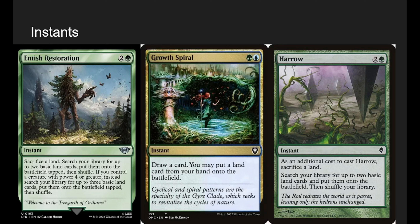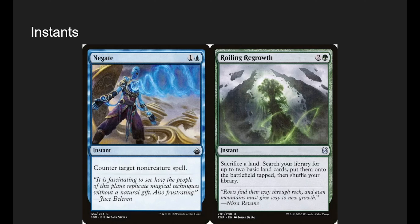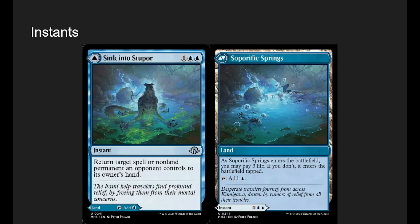Growth Spiral is great — draw a card and put a land from your hand onto the battlefield. Negate just counters target non-creature spell — honestly underrated interaction. Roiling Regrowth is the same idea: sac a land, search your deck for two basics, put them on the battlefield tapped — triggers Zimone at instant speed for three mana. Sink into Stupor is also a land — return target spell or non-land permanent an opponent controls to its owner's hand, kind of like Remand. It can enter untapped for three life or just enter tapped. Either way, we just want to keep getting those Zimone triggers.